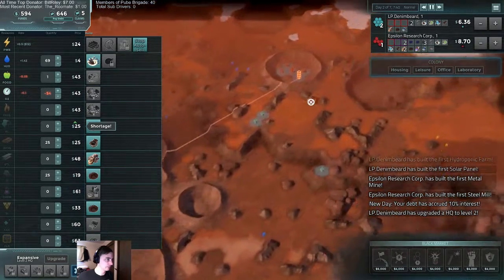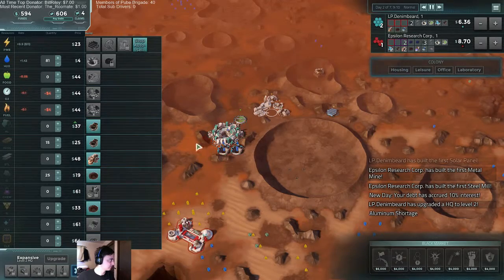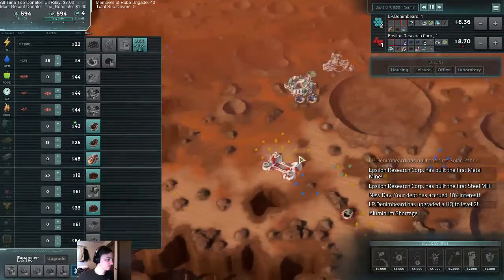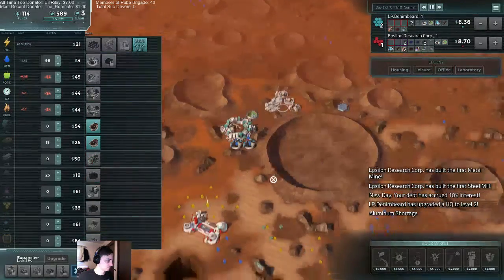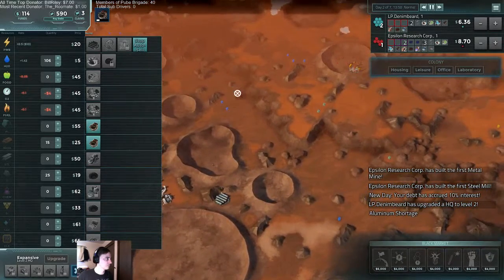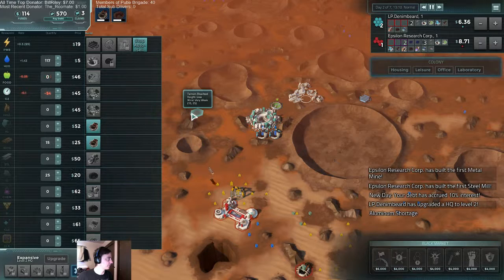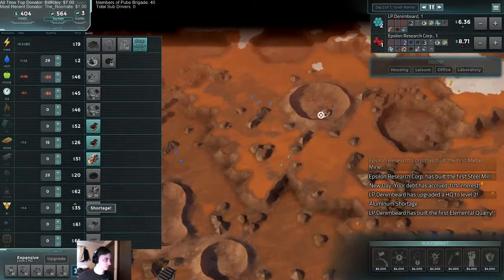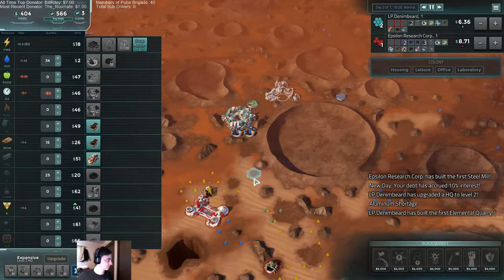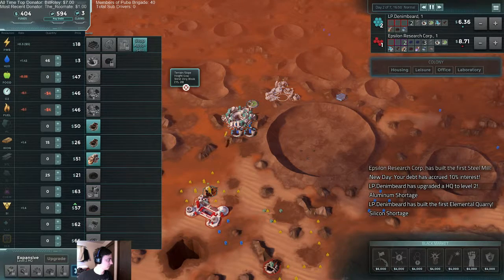Let's grab some iron and a steel mill. Or do we want to wait? Silicon instead. I want to grab another food too — bringing in a lot of goods, making a lot of money. Well, we're making a dollar I guess. Silicon shortage, so as soon as that starts coming in we're going to make a nice profit off of that.